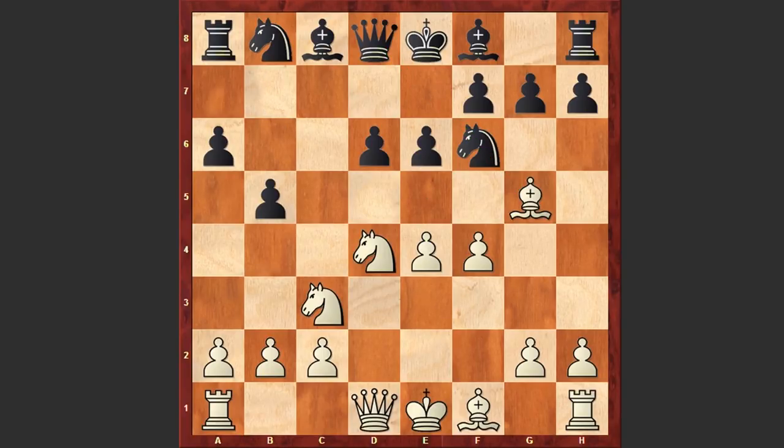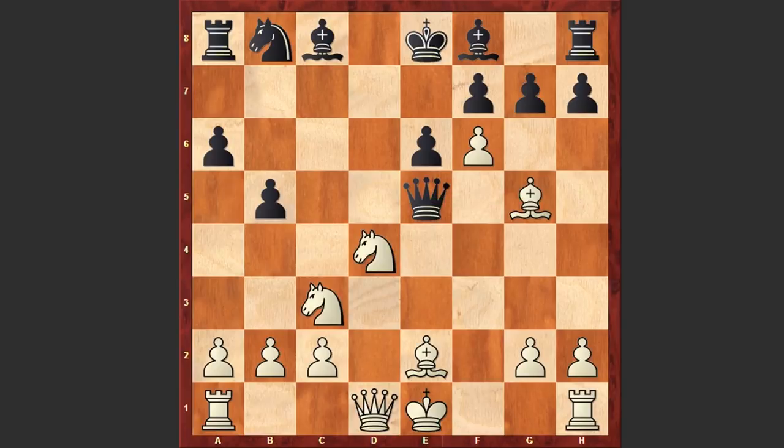Black is choosing the Polugaevsky variation, which is a tactical choice. e5 was played, dxe5, fxe5 and Qc7. White captured on f6 and Qe7 check — the black queen is forking the white king and the bishop and is winning back the lost piece. Of course, all this is theory.